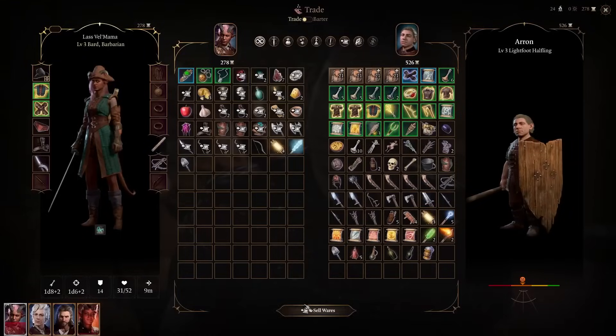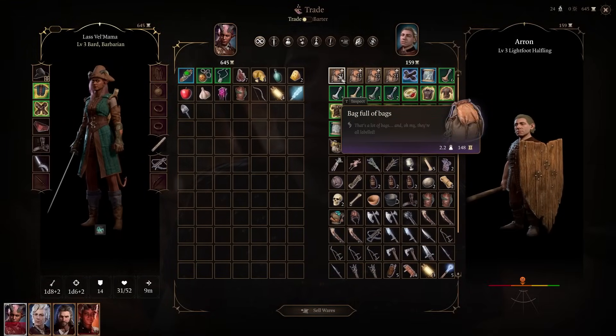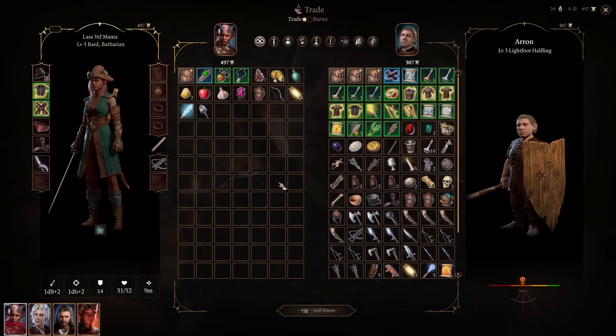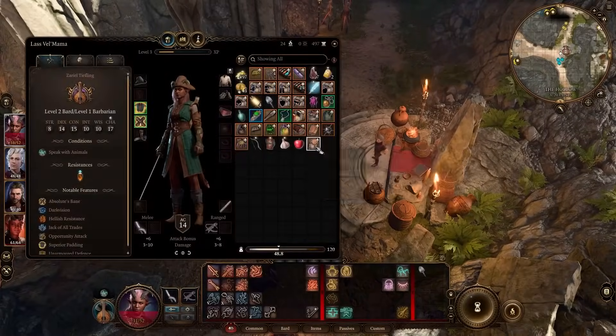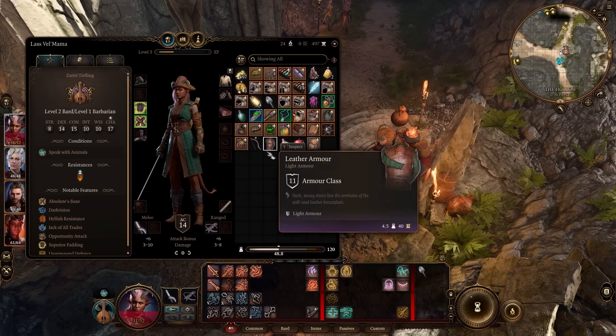This mod can be loaded through BG3 Mod Manager and can be purchased from specific NPCs from all three acts. I honestly can't play Baldur's Gate 3 without this mod. Larian has made some changes to the inventory system since Divinity: Original Sin 2, but I think it's still not the best, and this mod really helps with that clutter.